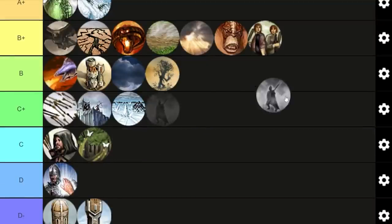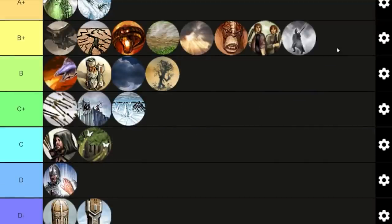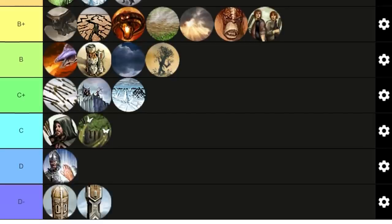Mist is great. Not only because it nullifies enemy leadership bonuses and debuffs them, but also because your units are stealthed inside the Mist — they become invisible to enemy units. It also leads you to the Eagle Summon later on, which is much better than the Ent Summon in most cases. So I'm placing it in A+.